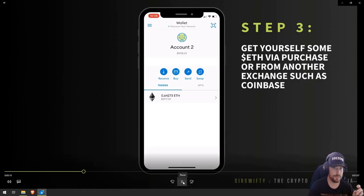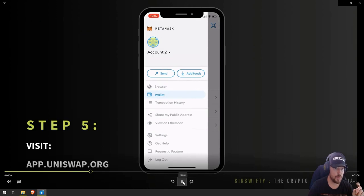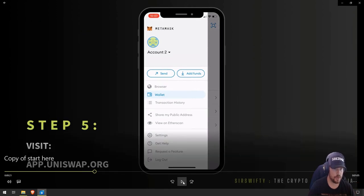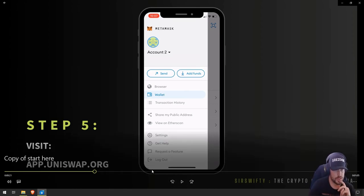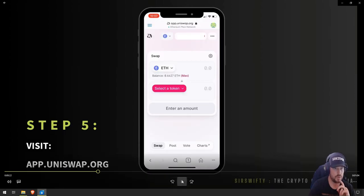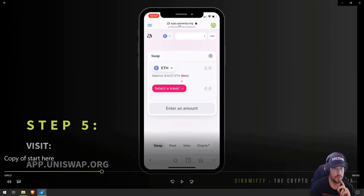Once you have your Ethereum, the next step is going to be to pull up the menu — it could be a hamburger menu, the three bars. From there you'll see the options on the left. We're going to go to our browser and visit app.uniswap.org. Make sure you're using the right link: app.uniswap.org.